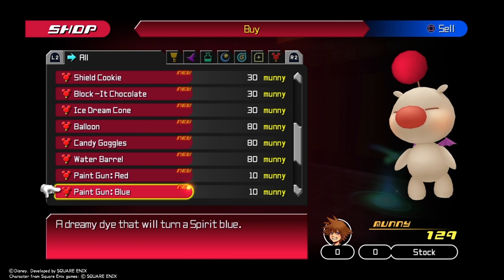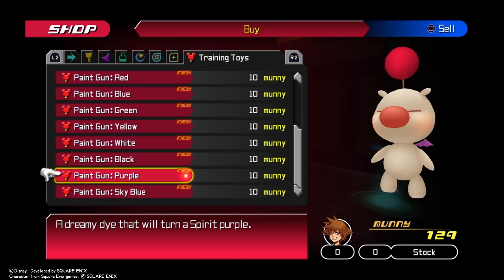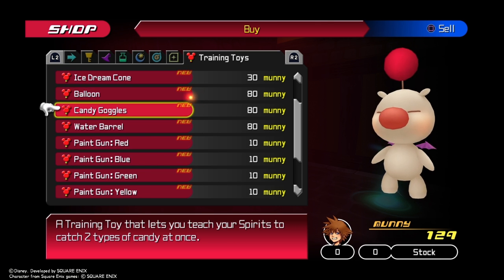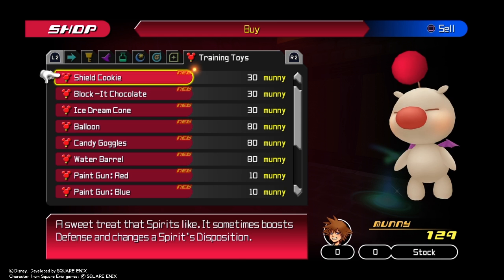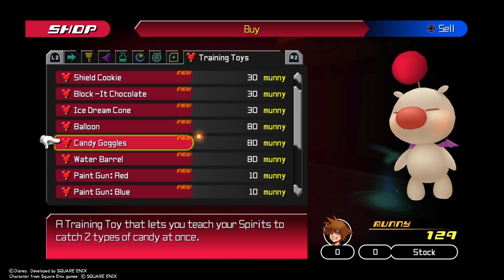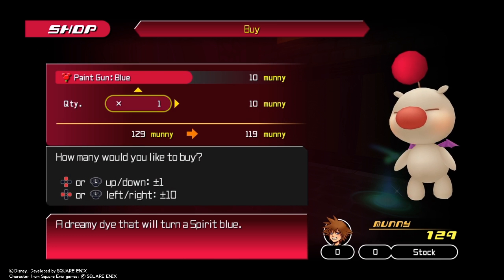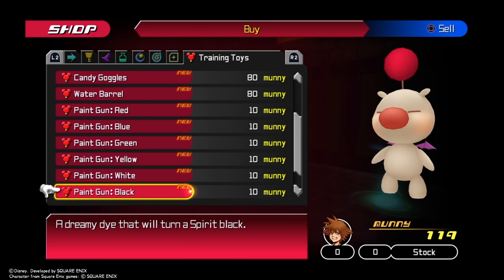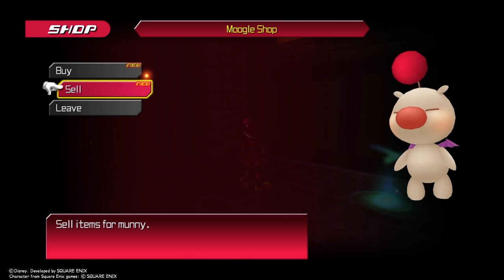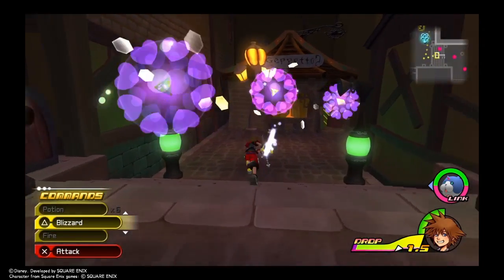Looking through the shop, some items here are for Spirits. Like I said, we don't have any training toys for our Spirits, so we are going to buy some. We'll buy a Blue Paint Gun — just one. We don't think we need anything else and we're not going to resell anything yet. Let's continue.